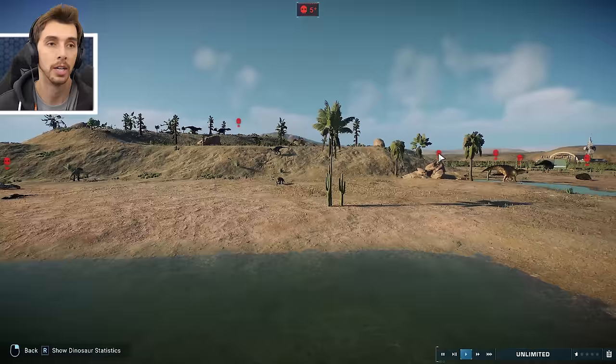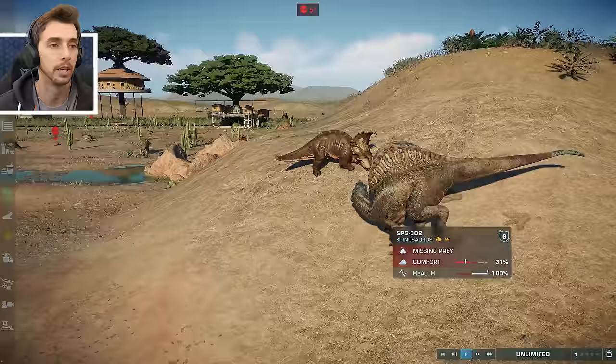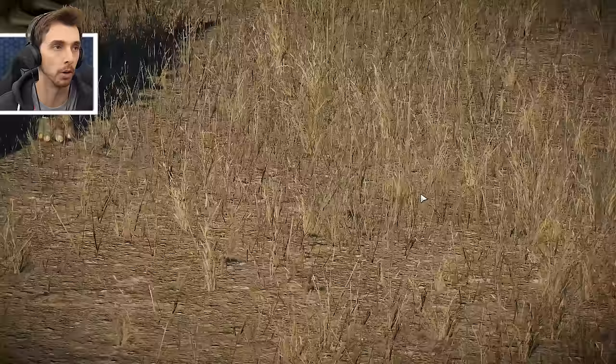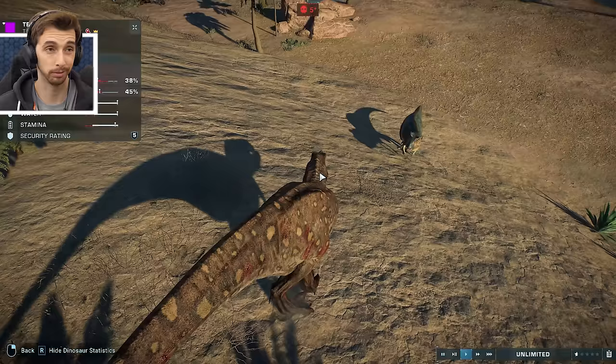Spinosaur against Sinoceratops - Sino is still alive! What is going on? Usually the ones to fall first are Sino and the ones you unlock first in the game. But it's still kicking. The Ultimasaur against Polokanthus - we can only see which way that's going to go. And it ends with Polokanthus falling to the floor.